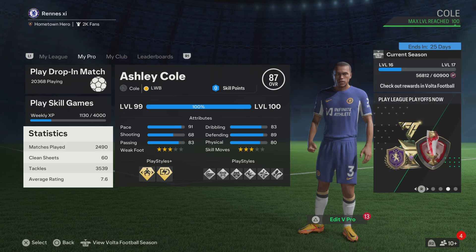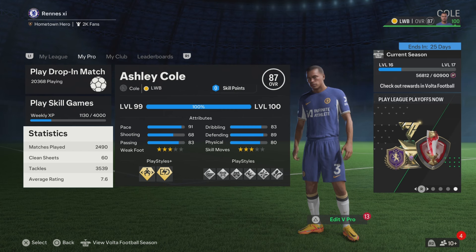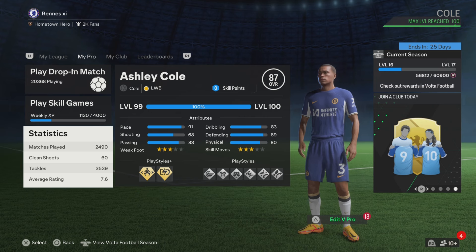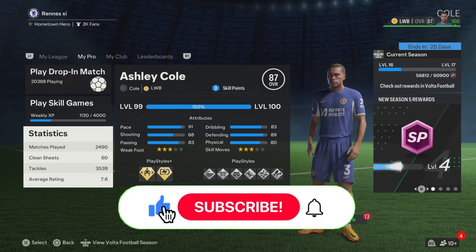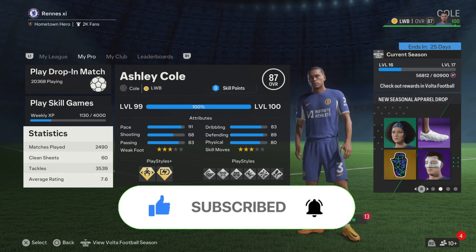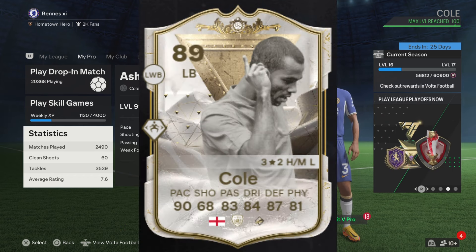To make Ashley Cole you need exactly 160 skill points, which is max level, so make sure to keep that in mind. Before we get into it, make sure to subscribe to my channel and smash the like button — let's try to get 100 likes on this video.